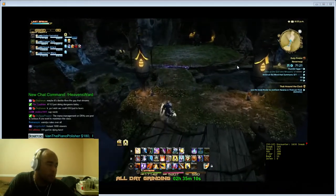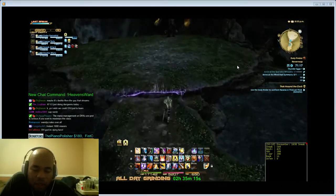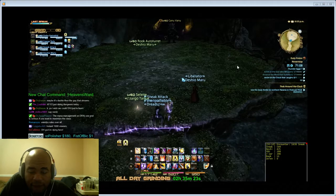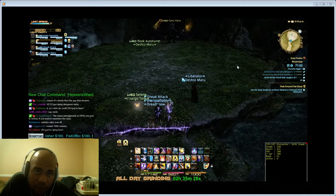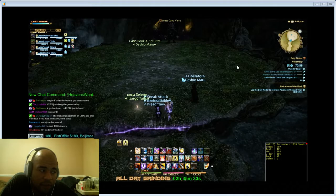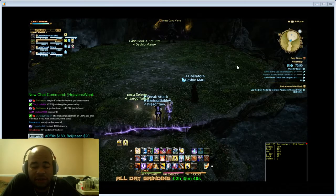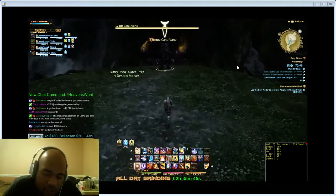This boss is pretty interesting. The main mechanic: he's going to create a circle on the ground. If there are totems inside the circle, you need to run over, pick them up, and run them out before the circle effect ends. If you don't, those totems come to life, make the boss hit harder, and make your life a living hell. If adds do spawn, kill the adds first, then focus the boss.